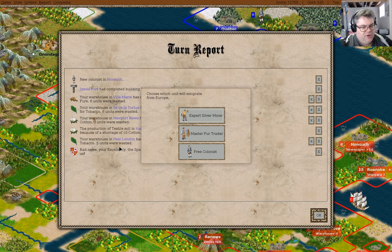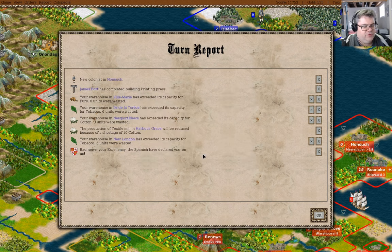Do I want the silver miner, the fur trader, or the free colonist? We'll take the free colonist — we have a colonist here. Oh, the Spanish have declared war again. Okay, well, that answers everything.